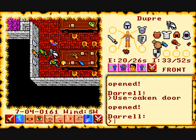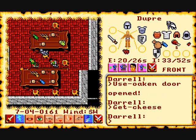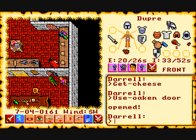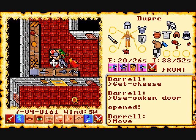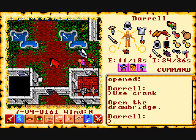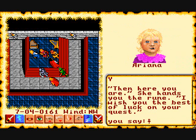You'll spend a good portion of the beginning of the game walking around taking items — especially food. The game is also full of puzzles and mystery. For example, you have to use a drawbridge mechanism to lower it, and then go to another room and flip a switch to get a gate to open.